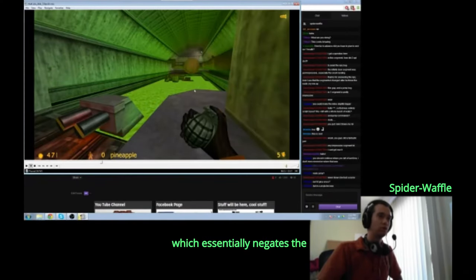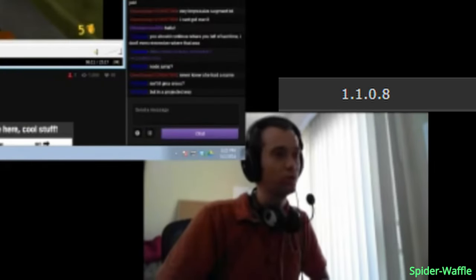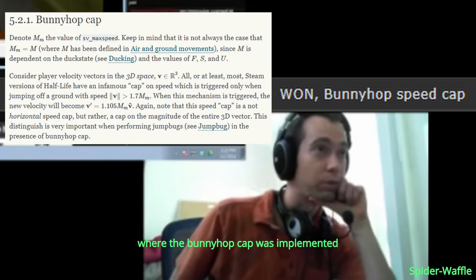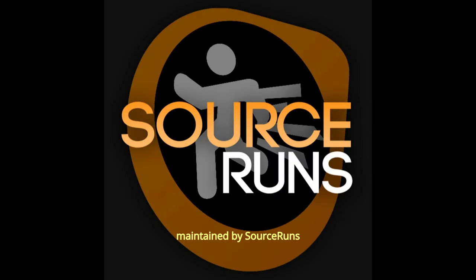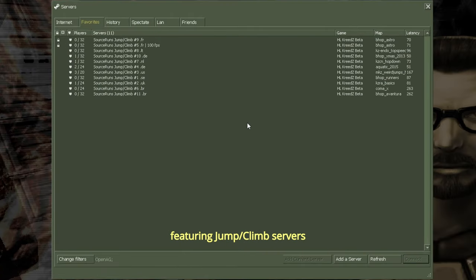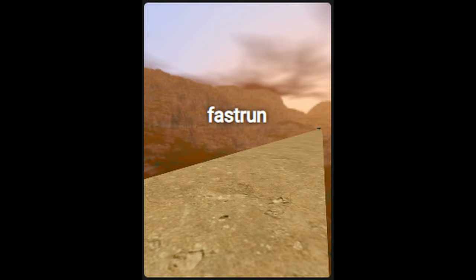This essentially negates what Valve did with the 1.1.8 patch where the bunny hop cap was implemented. There's also the Adrenaline Gamer community, maintained by Sorcerance, featuring jump-climb servers where you can play 1.6 KZ maps at Half-Life speed or fast run.